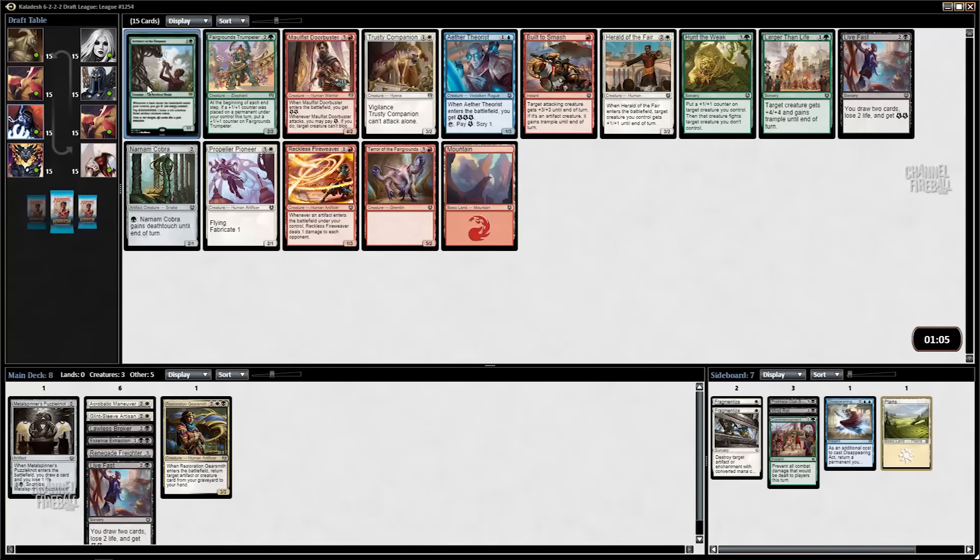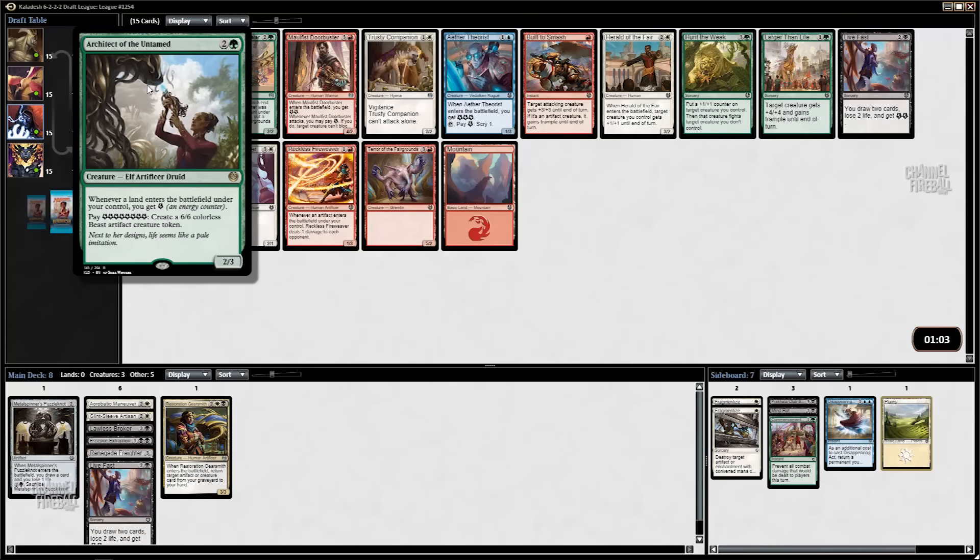Disappearing Act is a really underrated card. Getting it that late is kind of crazy.